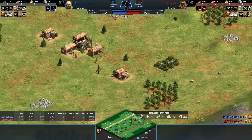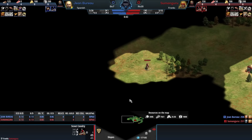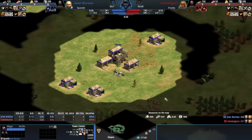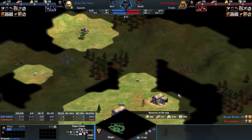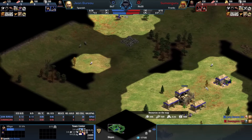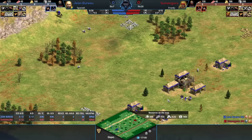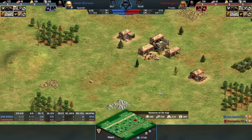We were already thinking a lot - maybe this player could be Mihai or something - based on their civilizations, but we've got to see the gameplay here. In the red we've got Sumanguru playing as the Franks, and then in blue we've got Jean Bureau, both players from history - heroes from history, rather - and we've got some players playing under their names here.